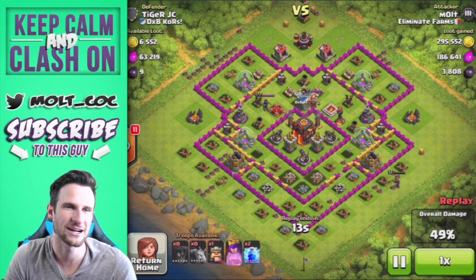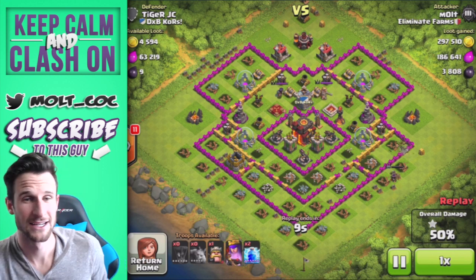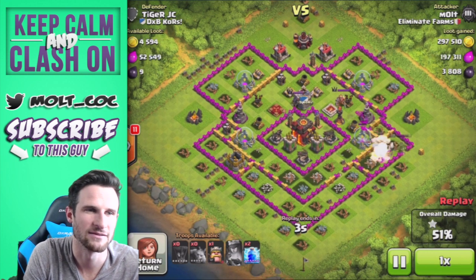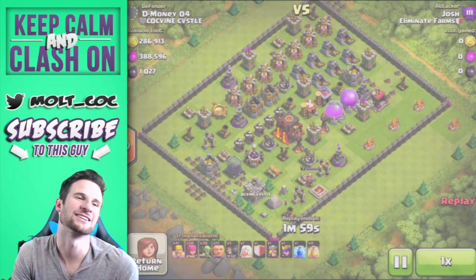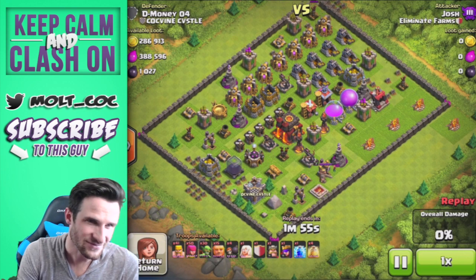We're gonna drop our queen down right there, take out the rest of that gold, and then she's going to get inside the base and take out the rest of that elixir. She'll knock out that builder's hut and then go crazy on that elixir storage. We're gonna end that battle right there - look at that loot, almost 4,000 dark elixir. Let's move on to Josh.